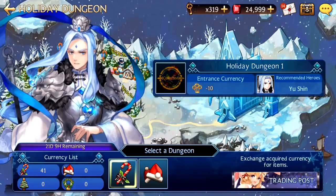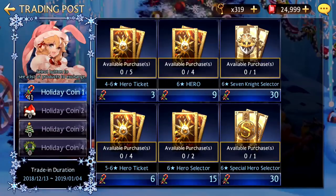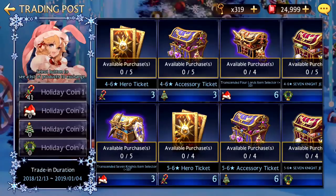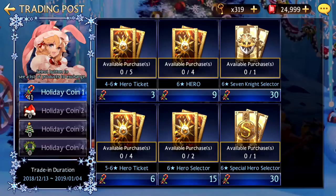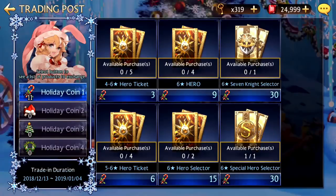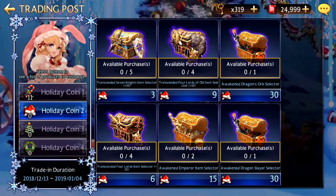So what can you get from this dungeon? For the first dungeon you can get heroes and it's super easy to get. I currently already have 41 points, so I am going to trade in for a special hero selector. For the second one it's all awakened items — 5 transcended plus 10 seven-night weapons.